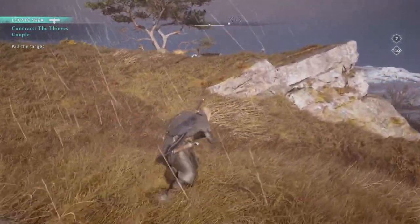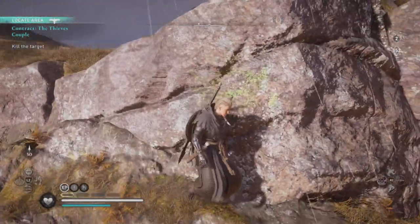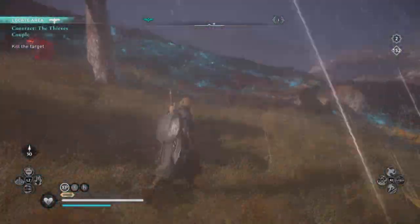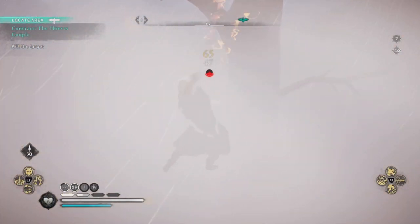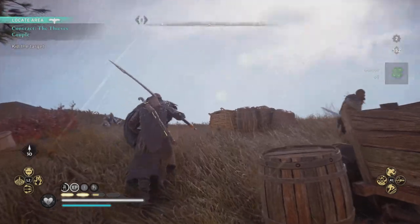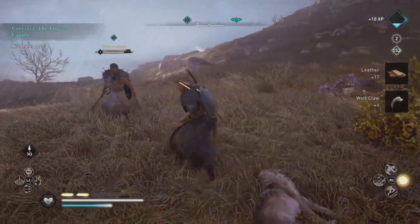For starters we do the Thieves Couple, and all that's involved is taking out the Man at Arms who's here with his mate. Of course, they're going to be attacked by wolves — this happens all the time. You really only have to take out the guy himself; you don't have to take out the mate or the wolves. Take out the guy and check the corpse to complete the quest, though sometimes you've got to take everybody else out just to get to him.